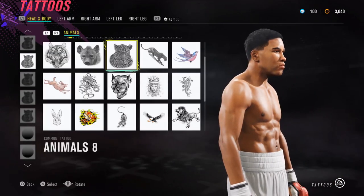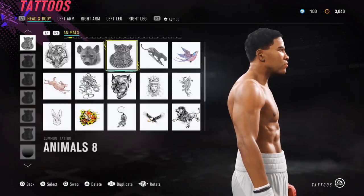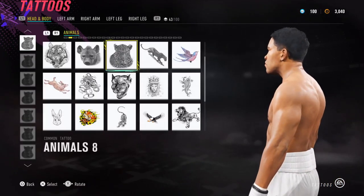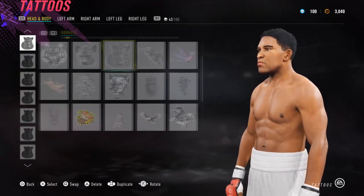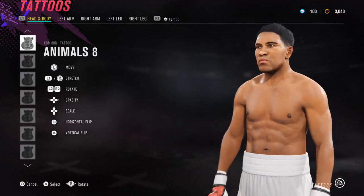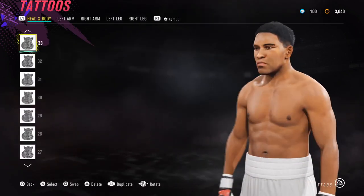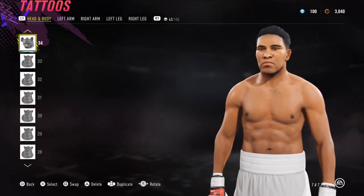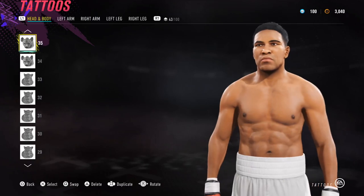That was a trial and error thing that didn't work out. Basically, this isn't a precise science — just try and use these shapes to get the hairline going so it's not all faded. Make sure there's symmetry between the two sides and that it looks tidy. I spent about 10 to 15 minutes on the hair. Every little detail that makes him look more like Ali helps trick your brain into believing this is Ali and not just some created fighter. The more details you add that look like him, the more convincing it becomes.